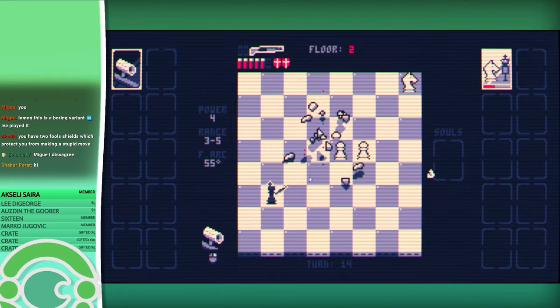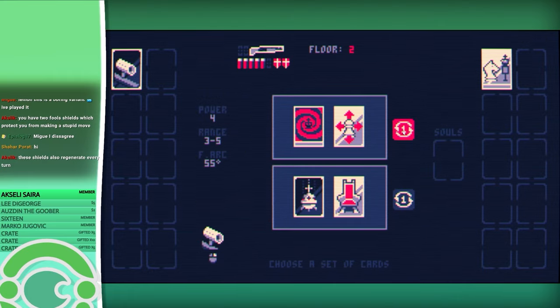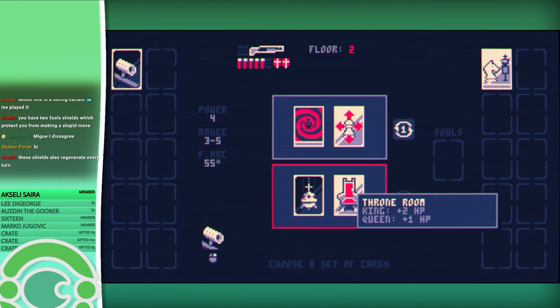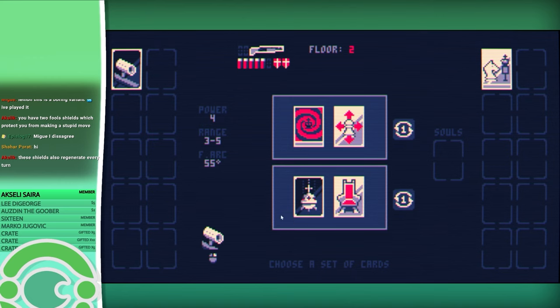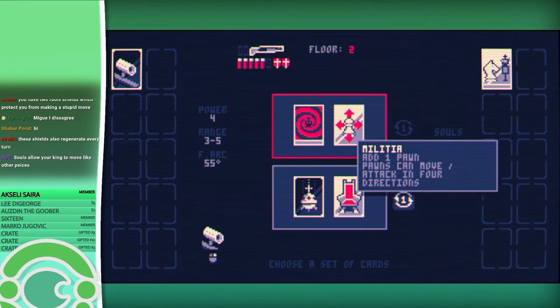Bang bang. It should be done. Cool. I'm getting the hang of it now. Plus one firepower every 10 turns. What's this one? I probably don't want to add too many pieces to white. I also don't know what soul slots are. It sucks that I have to give white a power-up — so that's a cool mechanic, but annoying. Let's go with this one.